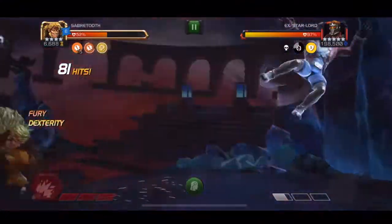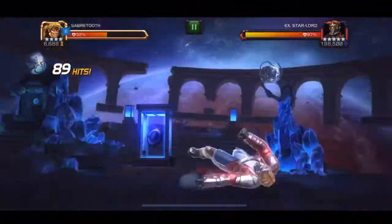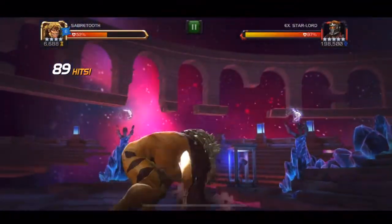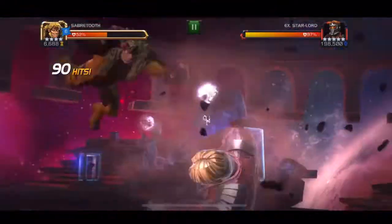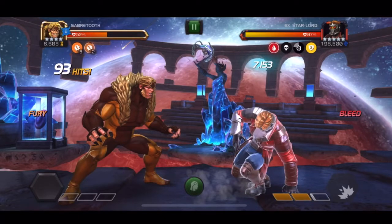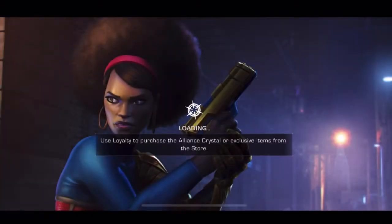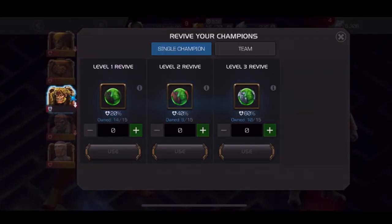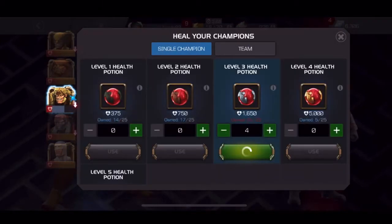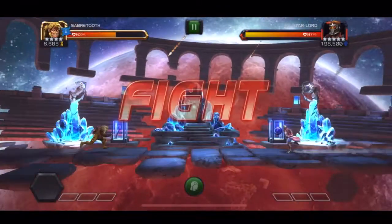I didn't bother throwing too many Special 1s and Special 2s because the damage isn't quite worth it. To bank extra furies, you want to end with a Special 3 and then pause the fight immediately, because the furies you have when you quit the fight will also turn passive. Right after the Special 3, we had a strong fury from the Special 3 and a weaker fury from crossing 10 hits on the combo meter. We had five passive furies and those two active furies, so when we went back in, we had seven passive furies banked. This is how you want to end every fight until you get to 30 passive furies.